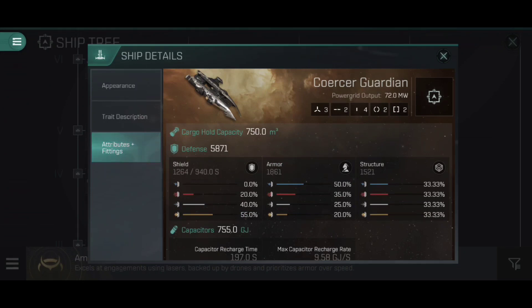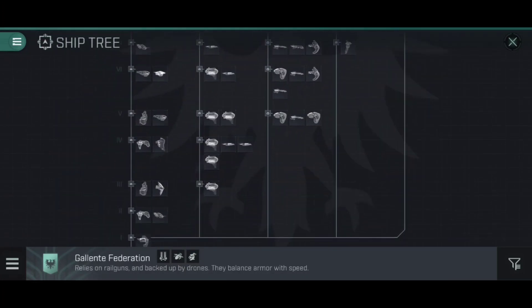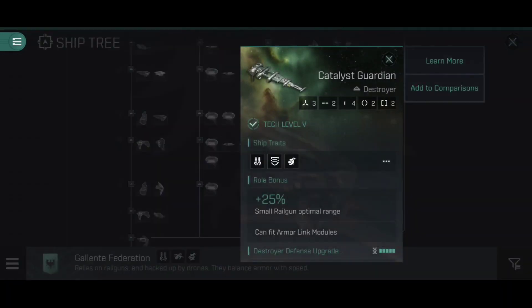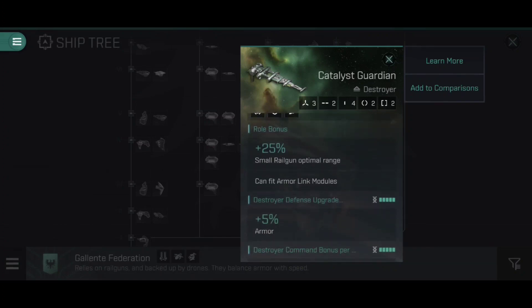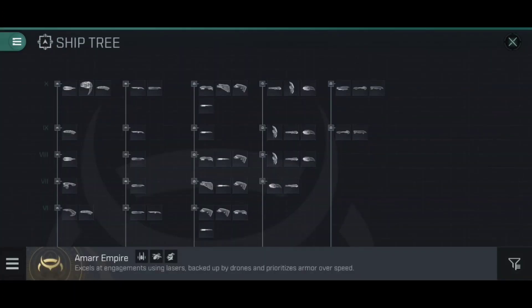The Coercer Guardian only has a power grid of 72 megawatts, so you're probably fitting a small armor link module here. There is an equivalent in the Gallente Federation: the Catalyst Guardian. The Coercer Guardian is mirrored in the Catalyst Guardian, which also has the ability to fit armor link modules. Rather than armor resistance plus 4% per level, the Catalyst Guardian gets 5% armor total hit points per level of destroyer defense upgrade. For small armor link modules, it's going to be a Catalyst or a Coercer Guardian.